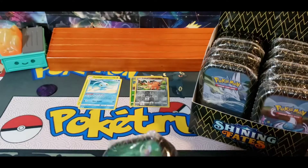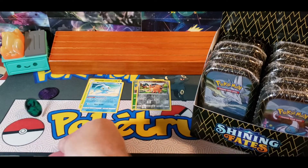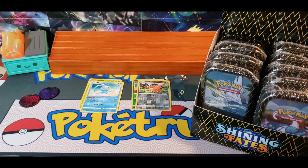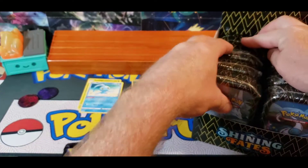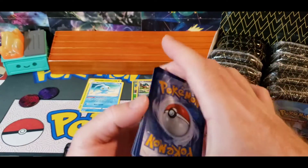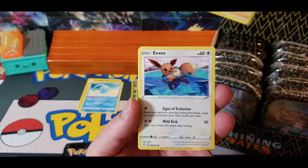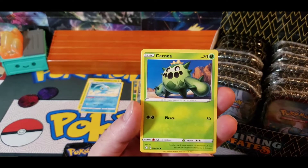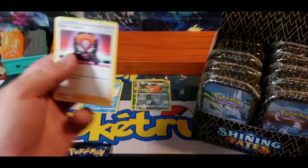The second one is another Rude tin, another Mewtwo coin, and two packs. First pack: Water, Thwacky, Cramorant, Ball Guy, Eevee, Choodle, Cacnea, Gossifleur, Koffing, Reverse Yanmega, and Bede's Orders.